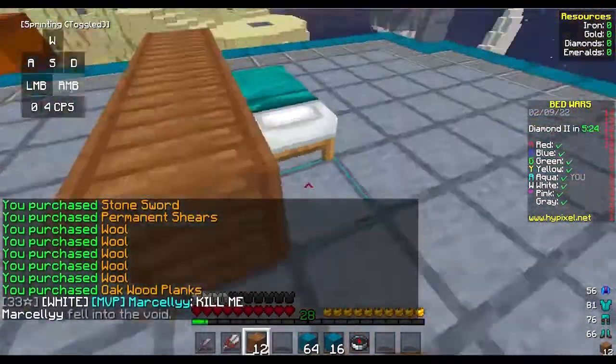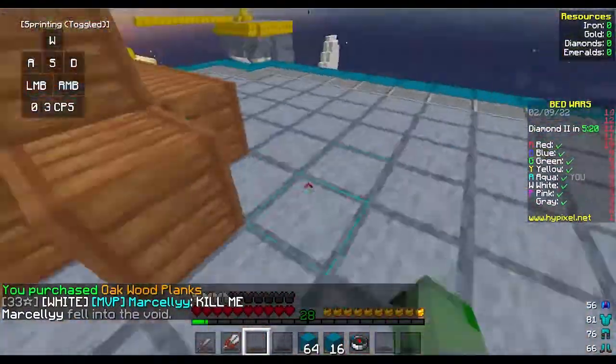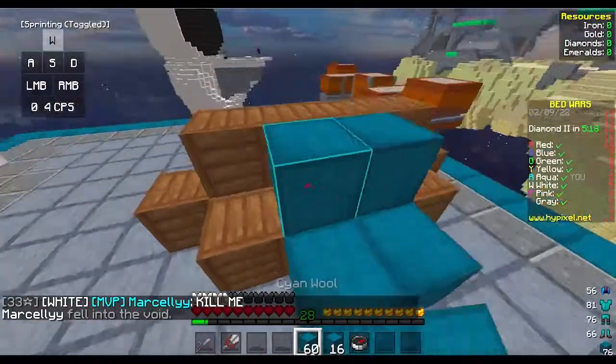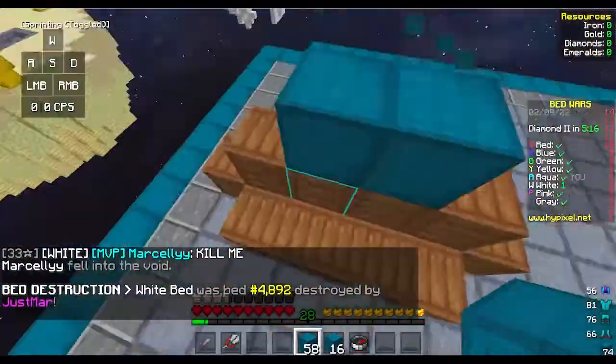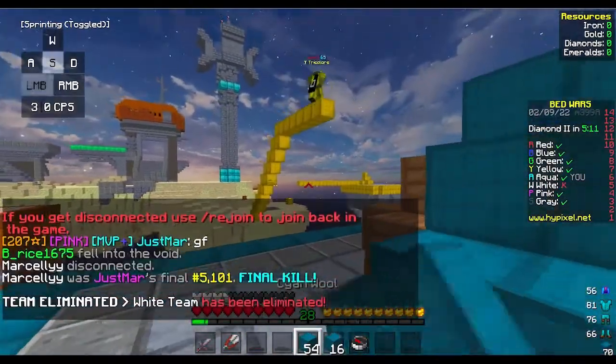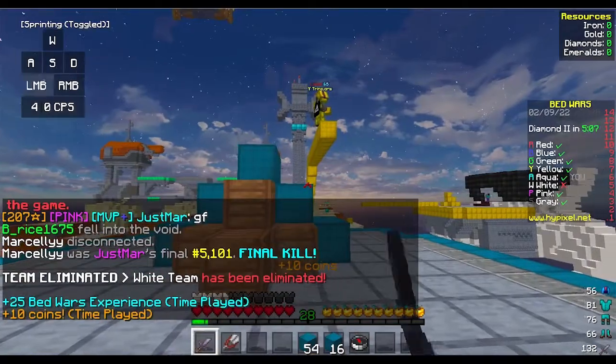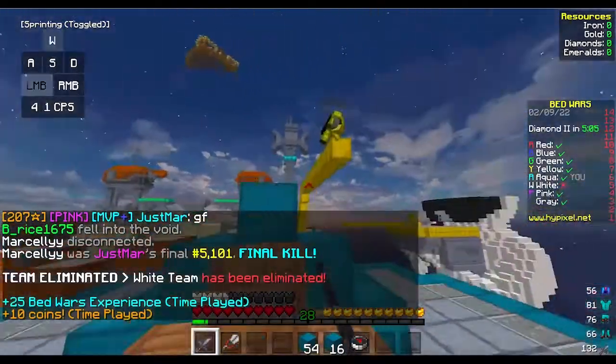The wood on this pack is very different from most texture packs that you'll find, and it looks really nice. The wool is probably — I'm pretty sure this wool has been used in a lot of texture packs. Yellow is already rushing us, that's not good.